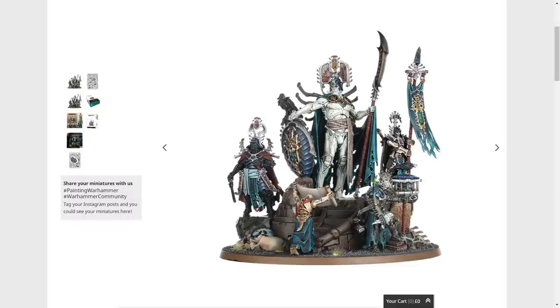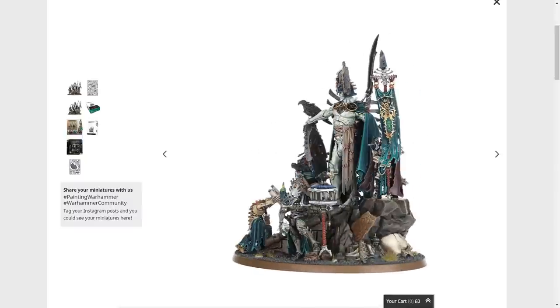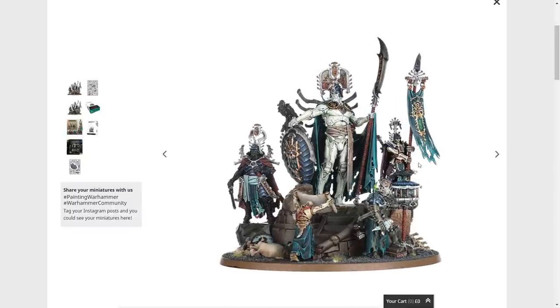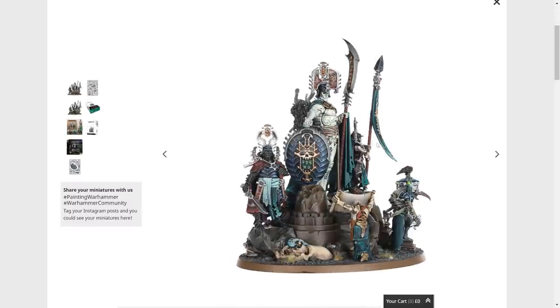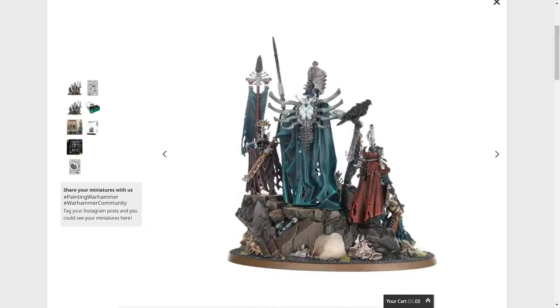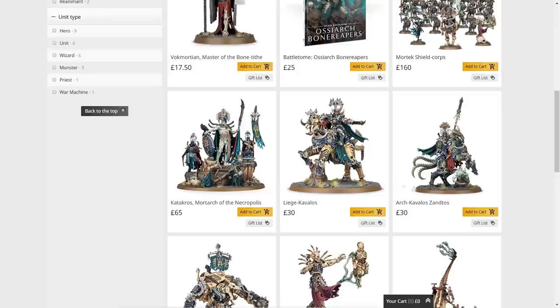Age of Sigmar does lack a little in terms of characters compared to Fantasy, so it would have been nice if the four servants around him — his scroll bearer and spymaster — had been separate models with their own backstories. Reading about his background, he's not a frontline fighter like Archaon; he's a strategist who leads from the back, so the static base actually makes sense — you can almost treat him like scenery at the back directing the army. A very solid model overall.